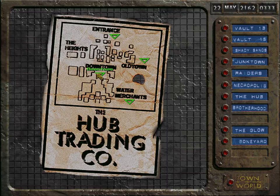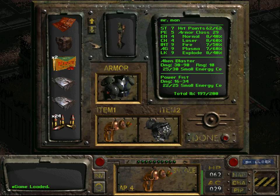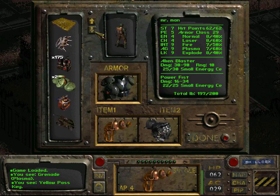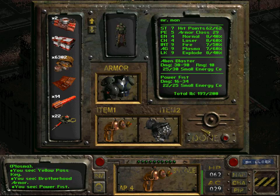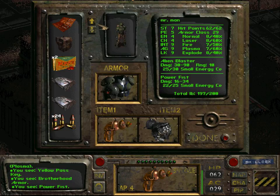So for the side missions — one thing is that we need to do the mission of the Guild of Thieves, but the other mission would be to rescue the initiate from the Brotherhood of Steel. We need to consider our options. We do have a stealth boy and we could try to sneak in — we could at least try to sneak in.